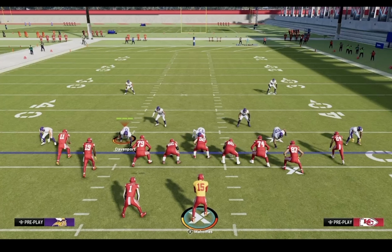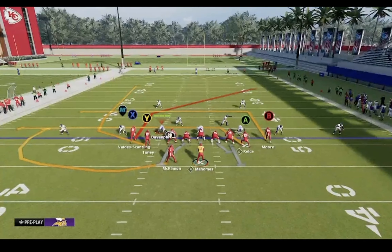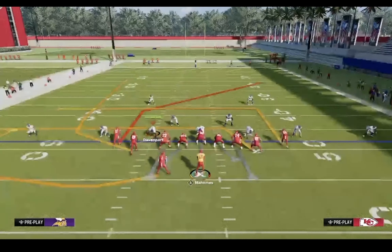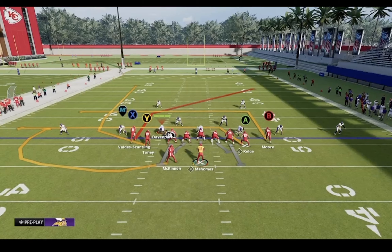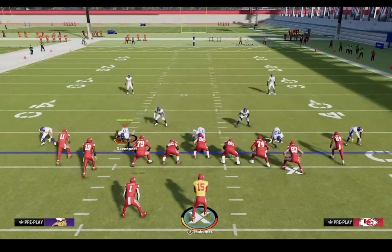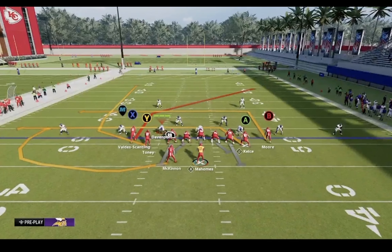Something very important with this offense: you want to make sure you're running it on the short side of the field. We don't have a lot of room to the right, which is exactly what you want. Running to the short side puts zones in a tougher position guarding corner routes and crossers and stuff like that. Exactly how I have it set up right here is how you want to run it.